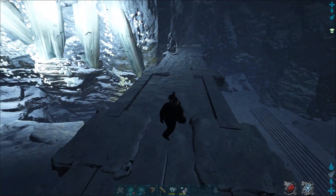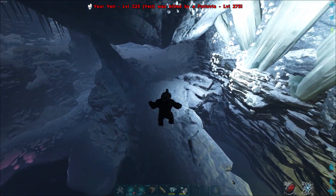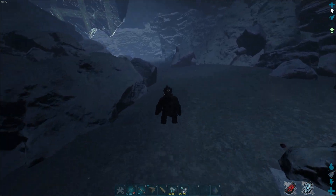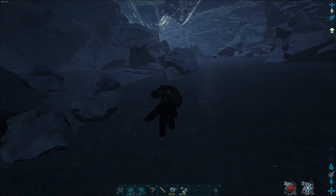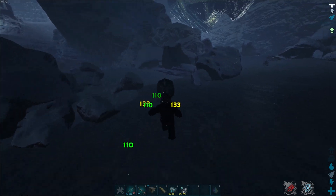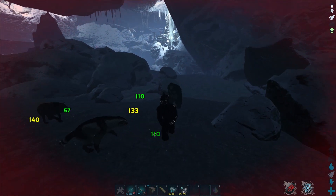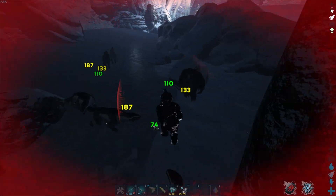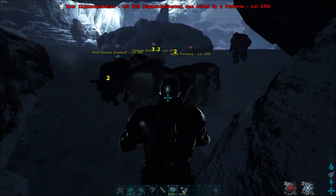So let's take our Gigantopithecus and fight against the Yeti — just as an example of how strong it is. You can see we deal quite a good amount of damage even though we are much weaker, but it has much much more health, so it's not even close to bleeding. And with the other creatures in this cave, we will not stand a chance.